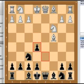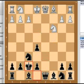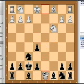Black takes the pawn, and Bishop comes in as a sacrifice to pull away the King. The King takes, and White gets a free Queen. From here, Black should pretty much resign.